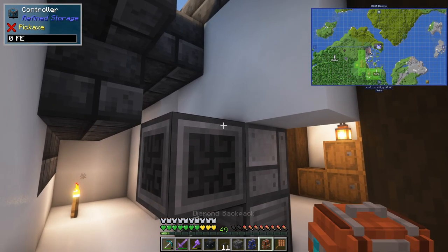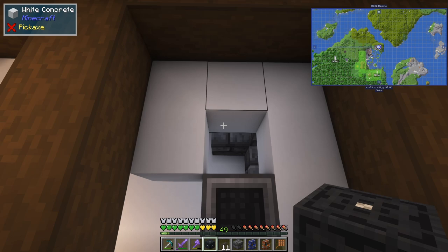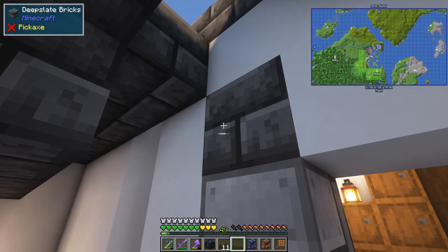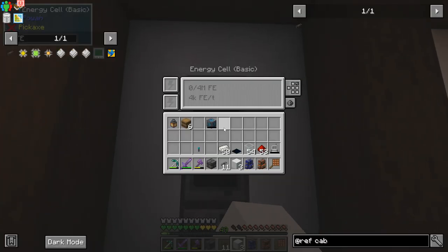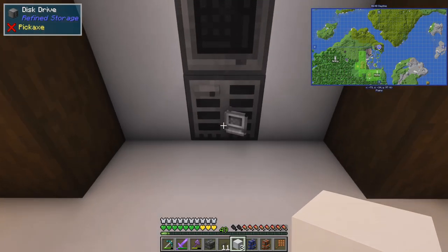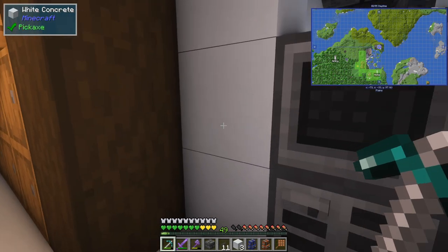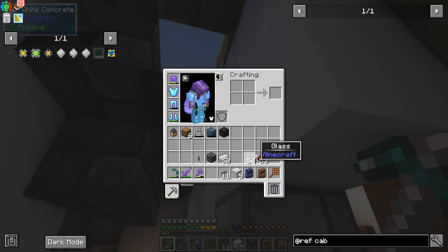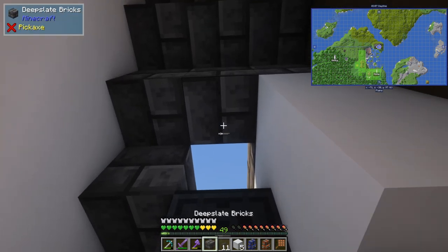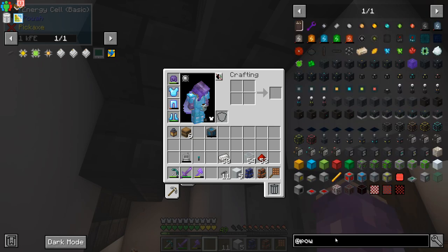Although I am going to want access to this energy cell, which is going to have to go there — I just want access to it for charging. Oh wait, I thought I could charge that in there — that might change things. Let's just get it going: solar panel there, energy cell plunked there for now, that's charging. I'm going to need to make a battery, probably just one of these basic ones.